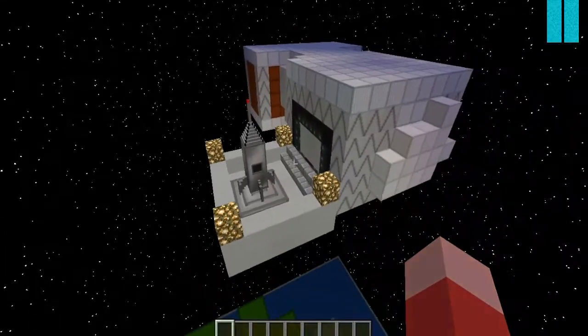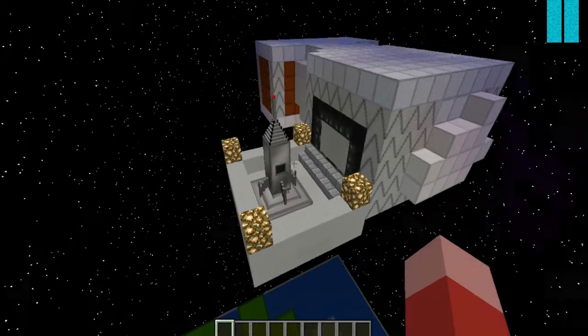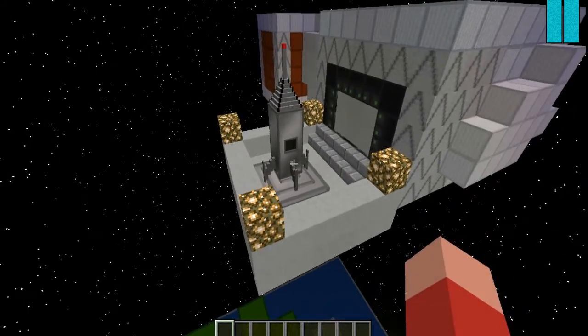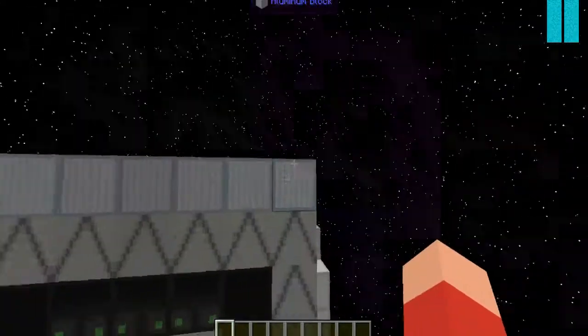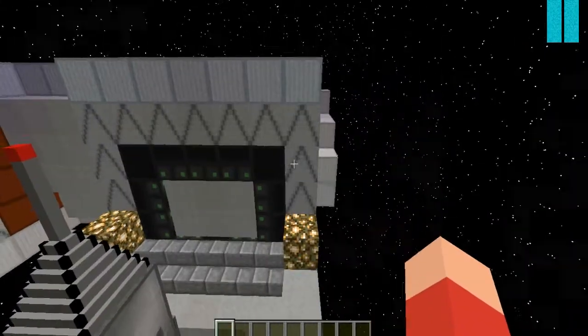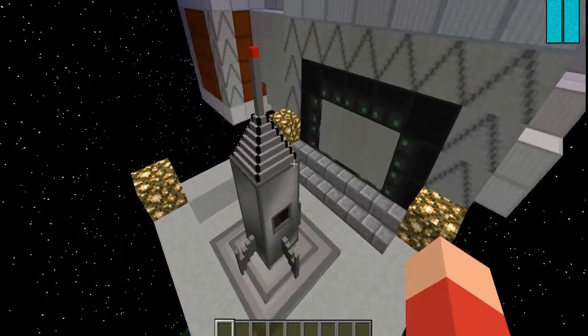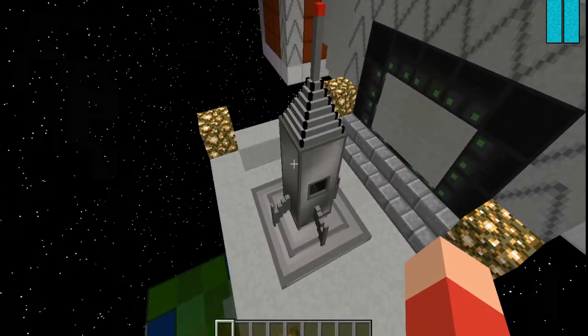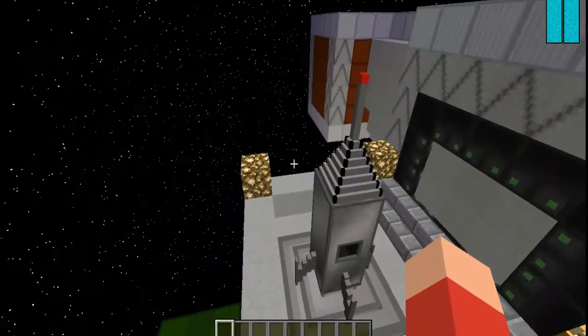I bought a space station, which last time we just figured out how to do. When you buy a space station, you'll just have a basic little place. Obviously this is not what it'll look like - I customized it completely. But basically it'll just have a little landing pad and a little control center, and that's it.